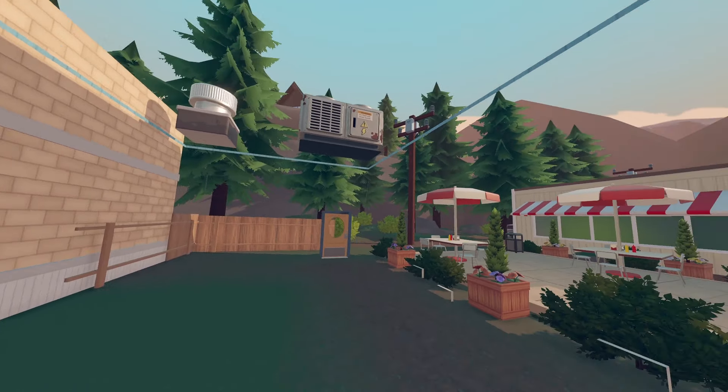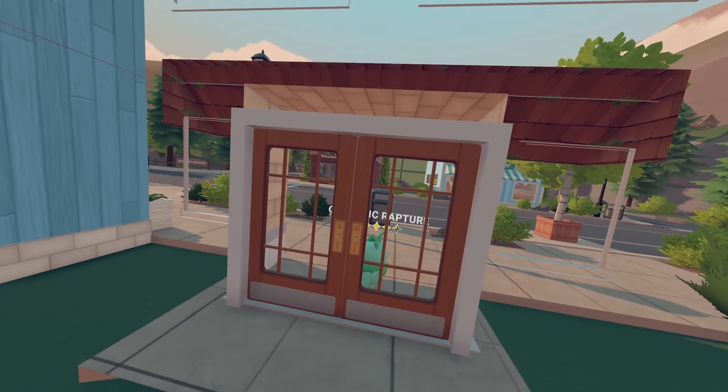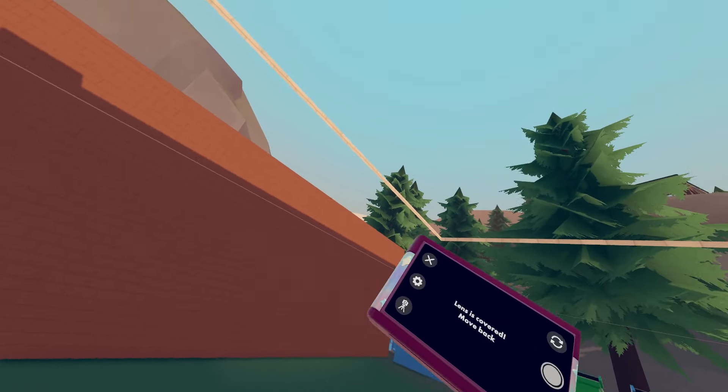It's pretty much nothing, but there is like somewhat of an interior. What about this door? They're all pretty much the same, and interestingly, you can't take pictures here because you're inside of an object.